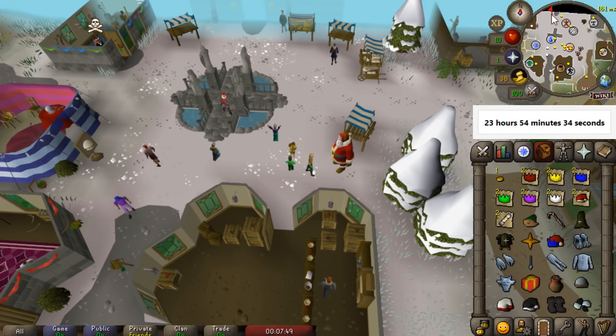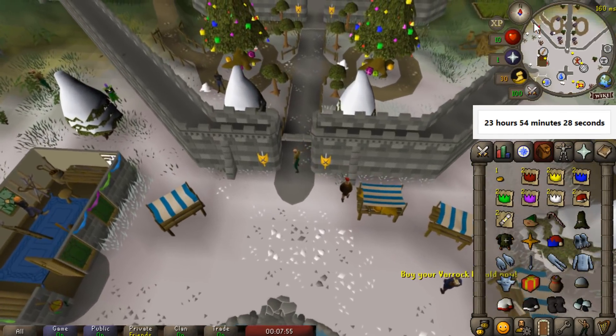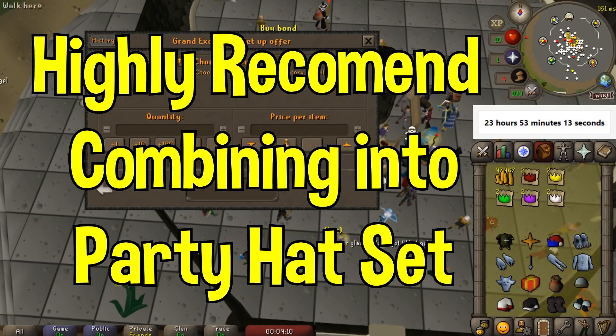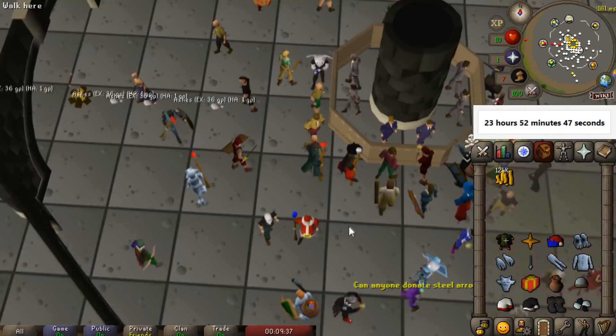Only five minutes to complete that quest, and we have all of the things we need to start building up a pretty solid cash stack in free-to-play. We went ahead and sold off these things — already we're up to over 100k, and we still have some party hats left. That brings us up to 125k, and we're only five minutes in. That's so good.